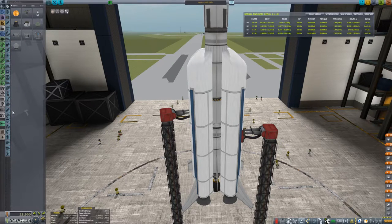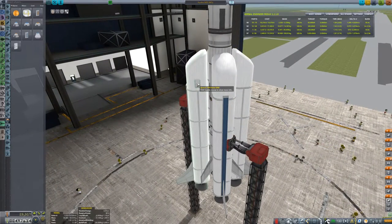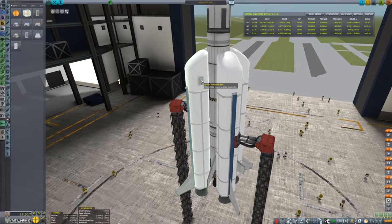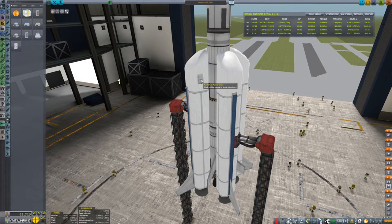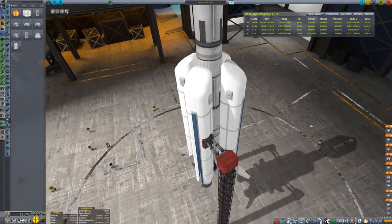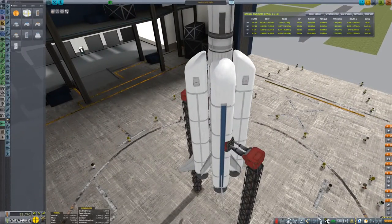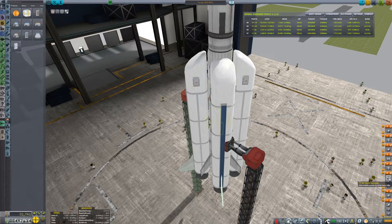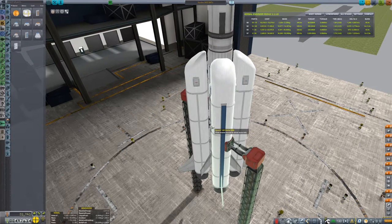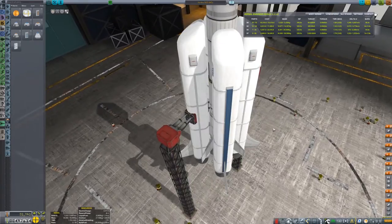I'm going to put parachutes on these lower stages using Real Chutes — put one there and one there. I'm going to activate them in the same stage as deployment, so they'll deploy as soon as they start to lose altitude. That's kind of what I want.